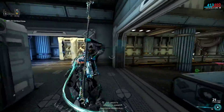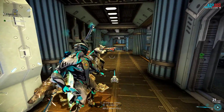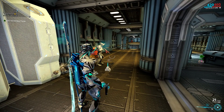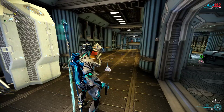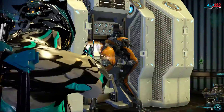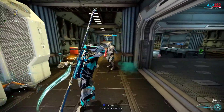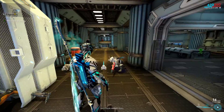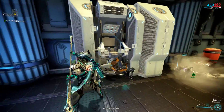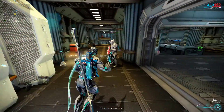Generally I recommend getting a specter to help you. Keep in mind that if your specter's low on health and about to die, you can either deploy another one — at which point the original one will fall to the floor dead — or if you want to keep it alive, you can try using a healing frame like Oberon, in which case the specter actually will get healed. Or just drop a health pizza like I did before.